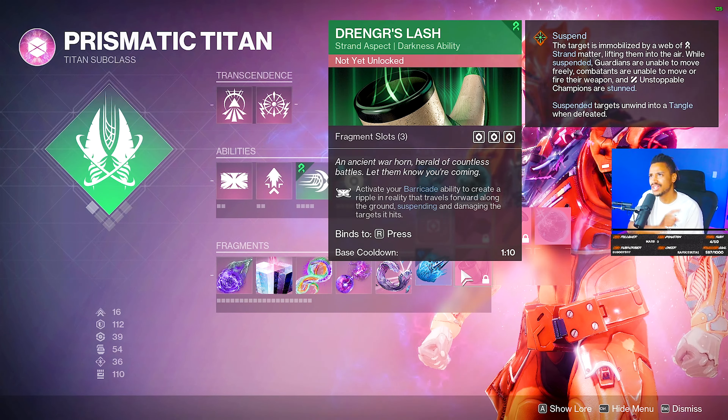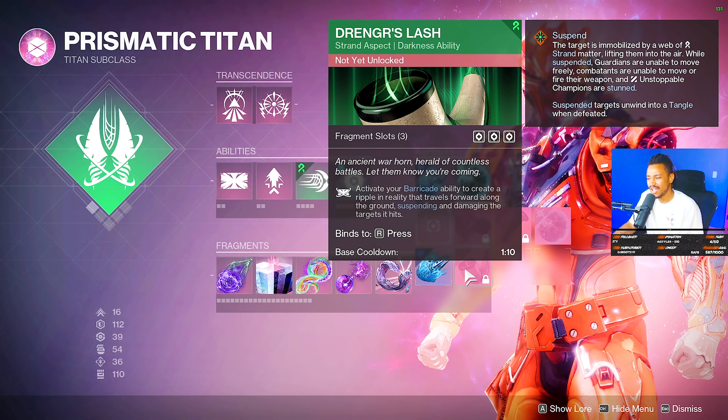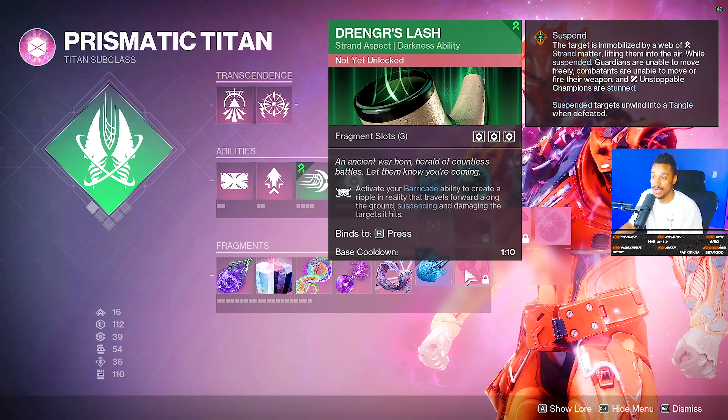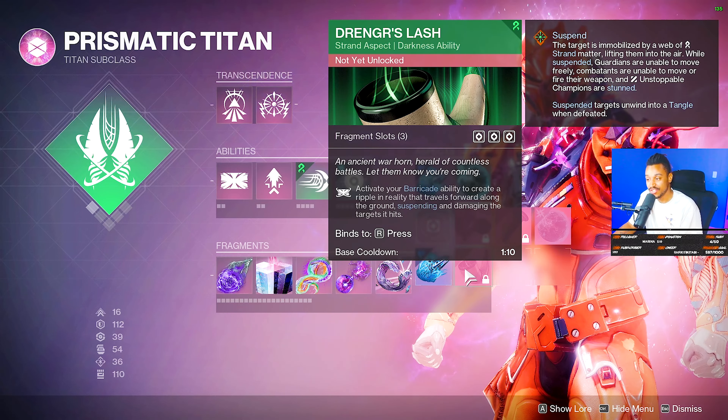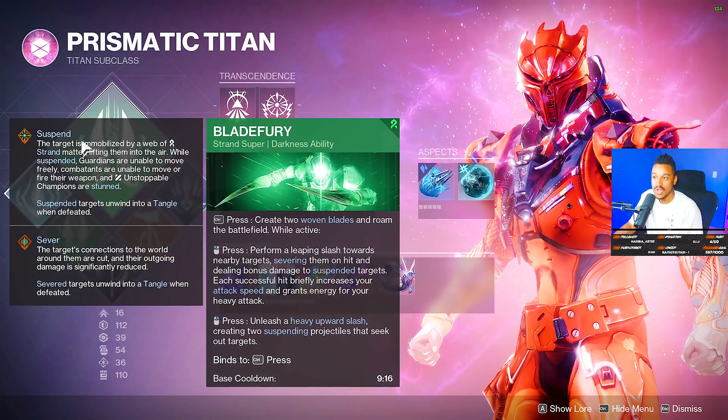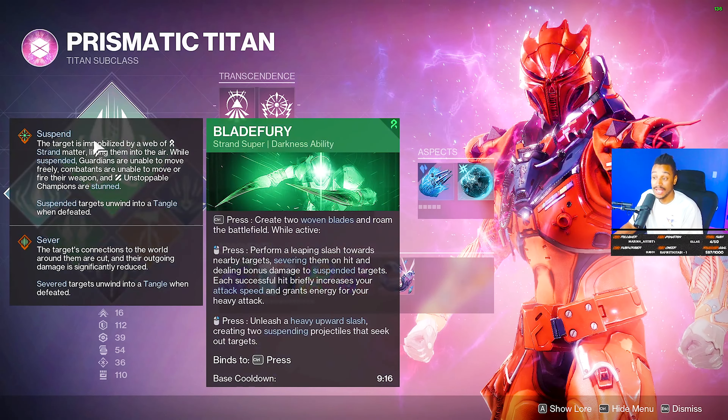You also get Drenger's Lash, which activates your barricade ability to create a ripple in reality that travels forward along the ground, suspending and damaging targets. I believe there's an exotic armor piece that gives you three strand suspension charges — I'll have to look into that. I don't use my Titan very often, but I've been coming around to strand Titan, especially with Banner of War — it's super OP.